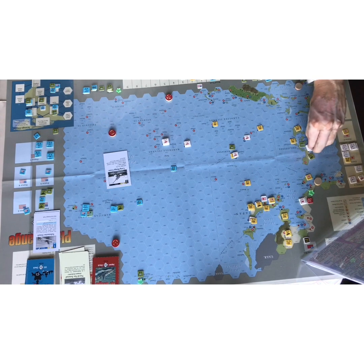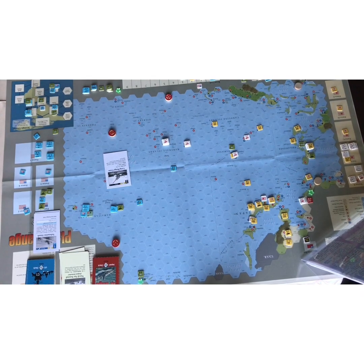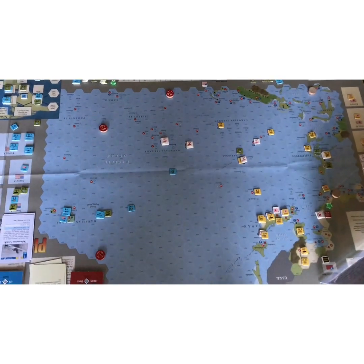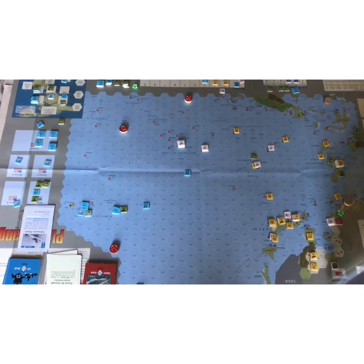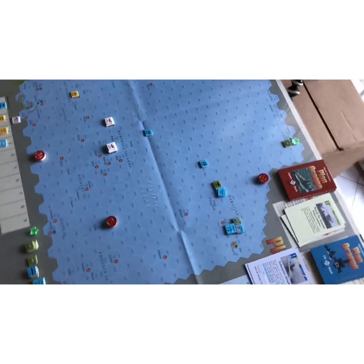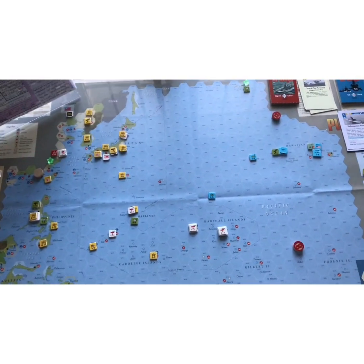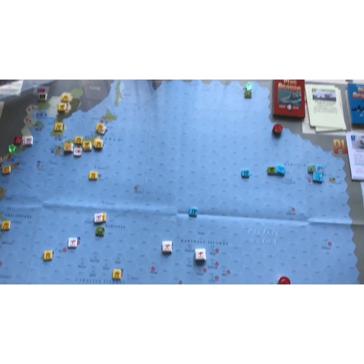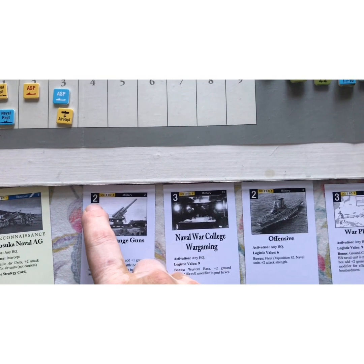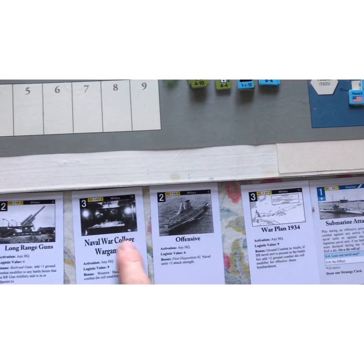The US also has Long-Range Guns with logistics value six, Naval War College War Game with logistics value nine, and a basic fleet offensive where naval units get plus two attack strength, logistics value six. There's an attrition issue — a unit is flipped because it was out of supply in the zone of influence of the CVL, though the air unit counteracts that zone of influence for another unit nearby.